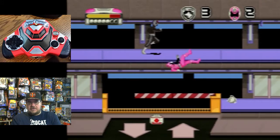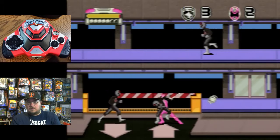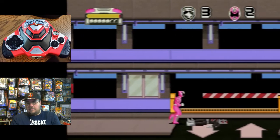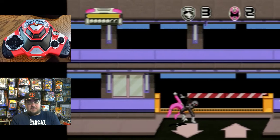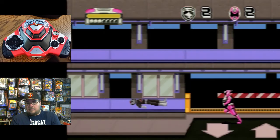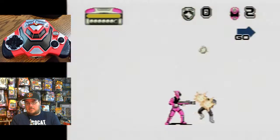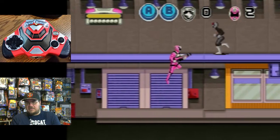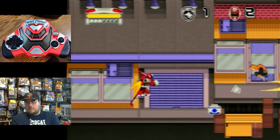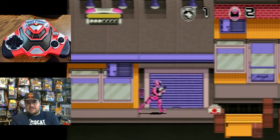Pressing down and B, you can drop down a level. They're starting to block here — at least I've noticed them starting to block. Now we mean business — that's the A and B, let's transform. I love the sound effects on this game, it's just so cool. I like that slash sound effect, it's good.